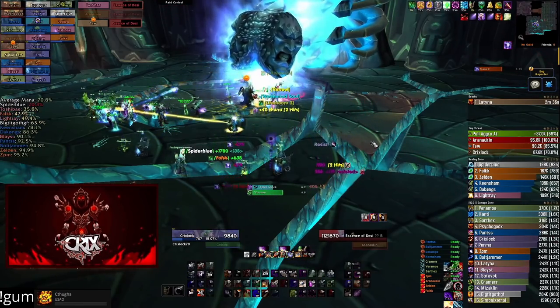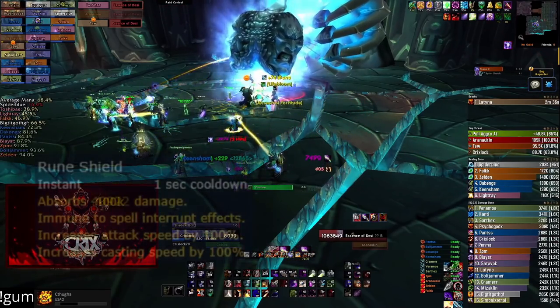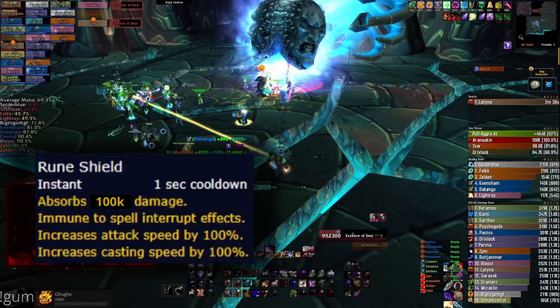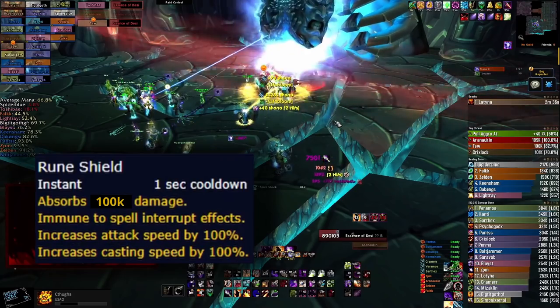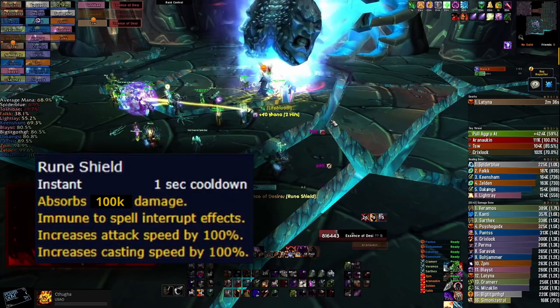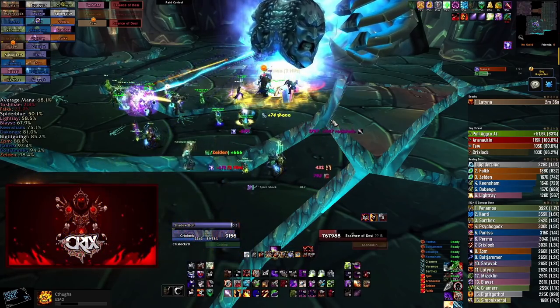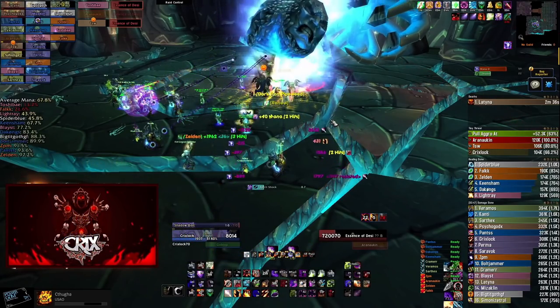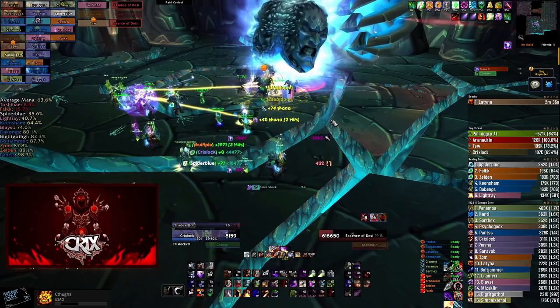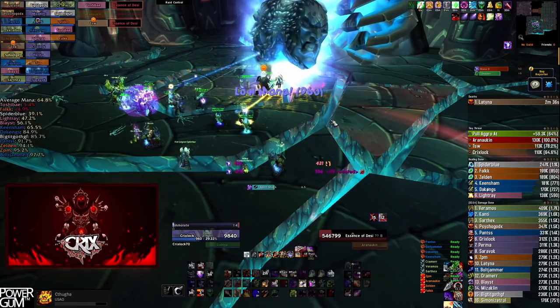This phase is very healing intensive and healers will have their hands full, so DPS needs to be careful not to kill themselves. The last mechanic in Phase 2 is Rune Shield, which buffs the boss with 100% attack and cast speed, puts a huge 100k damage absorption shield on her, and makes her immune to spell interrupts. Simply have your Mage spell steal it — you'll never have to worry about it. But Mages need to be fast with the spell steal, otherwise a Spirit Shock can go out and you won't be able to interrupt it while the Rune Shield is still up.